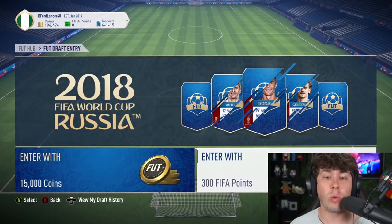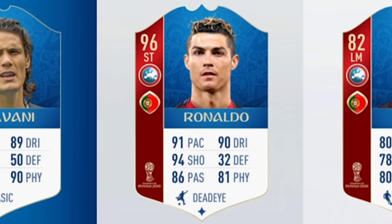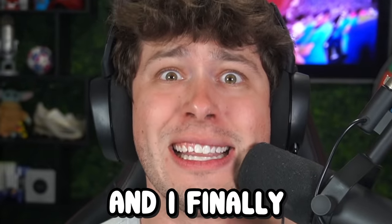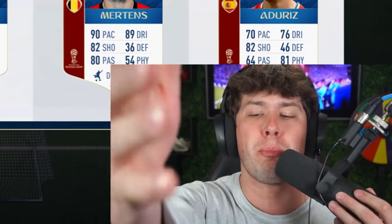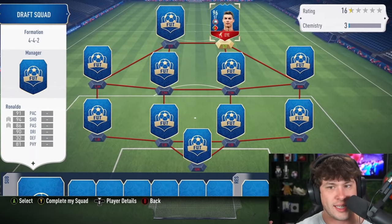Up next, FIFA 18, and we're doing it on the World Cup foot draft. We need to get Cristiano Ronaldo and build a full European draft. No joke — this is my seventh attempt. Yes! Ronaldo! I cut out the rest of the drafts — this is literally my seventh attempt and I finally got him. I've never wanted to see your beautiful face more than I have right now, Ronaldo. We got Ronaldo — I don't want to accidentally take Cavani.